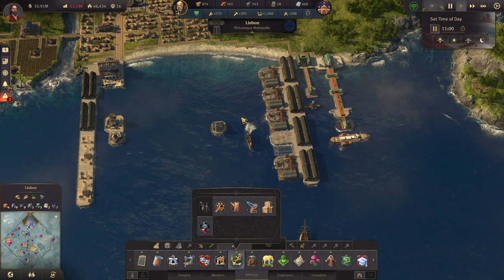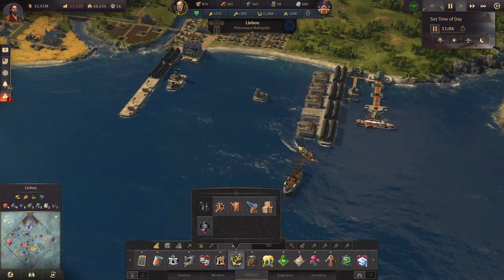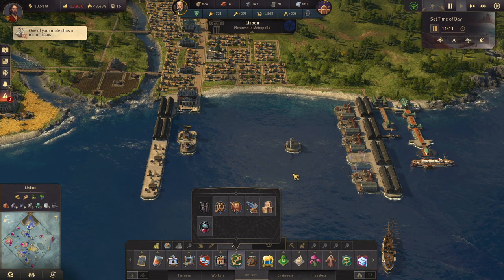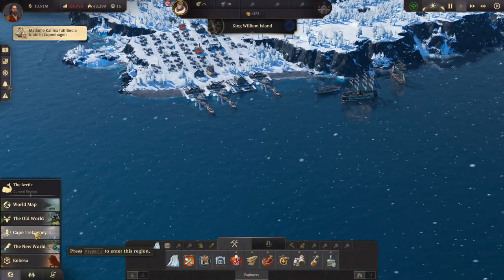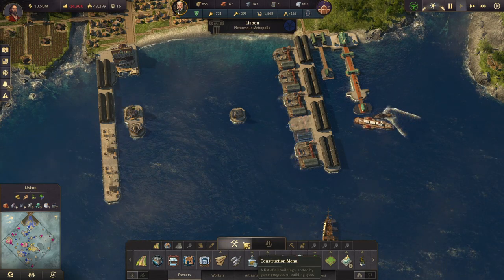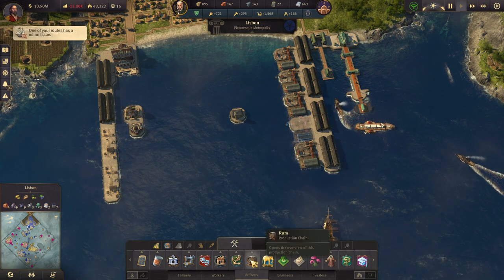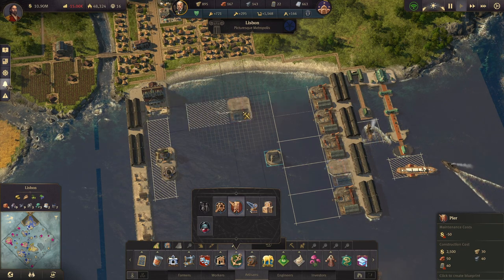Okay, I am gonna quickly restart the game because there is some kind of issue when I am moving buildings around, so I'll be right back. Alright, let's try this again. I think it is working now. So artisans pier — no, it's not. Dang it.